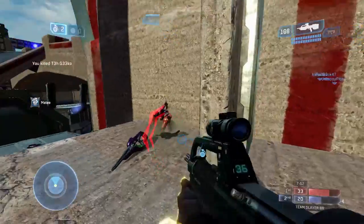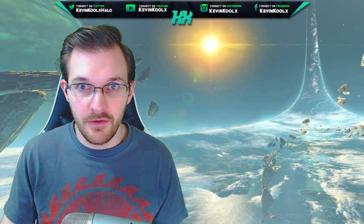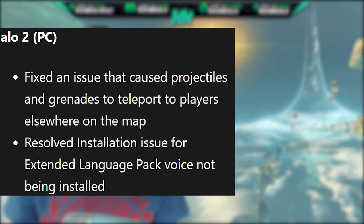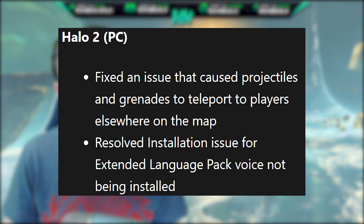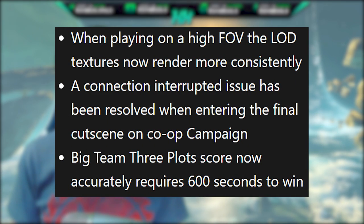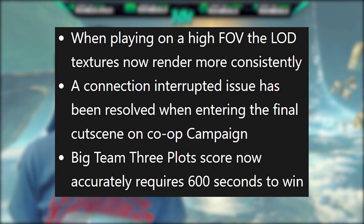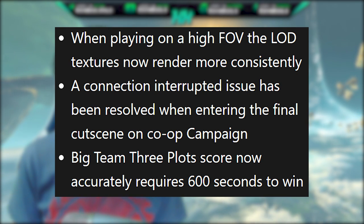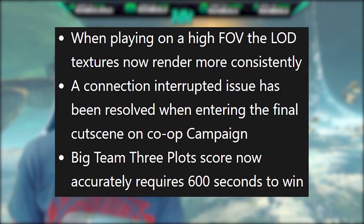There were actually multiple bug fixes added into this patch. For Halo 2 PC: fixed an issue that caused projectiles and grenades to teleport to players elsewhere on the map; resolved an installation issue for the extended language pack voice not being installed; when playing at a high FOV, the LOD textures now render more consistently; a connection interrupted issue has been resolved when entering the final cutscene on a co-op campaign; and Big Team plots now accurately requires 600 seconds to win.